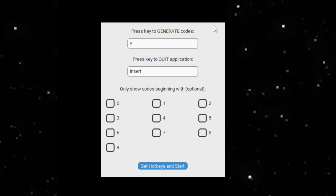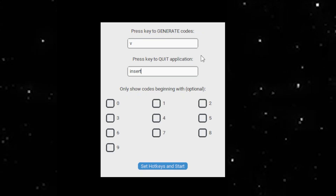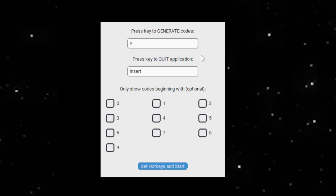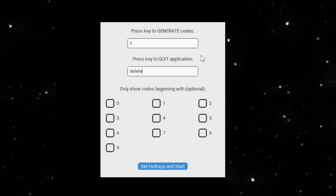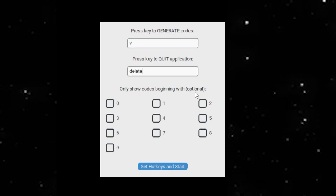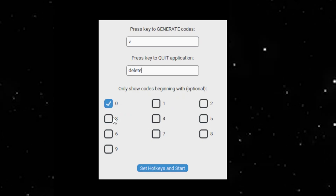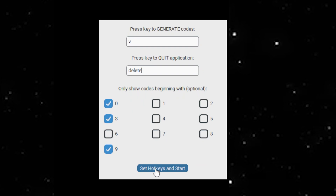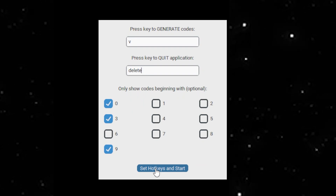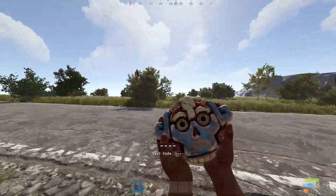For quitting the application, the AI could not put an X button on the application without making it break, so we had to work around that and put a quit button. I just put Delete or Insert — both of these work fine. You also get one more optional setting: only show codes beginning with certain digits. Let's say zero, three, and nine, just to really test this out and see if it's accurate.